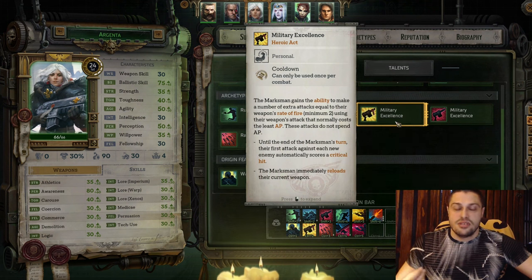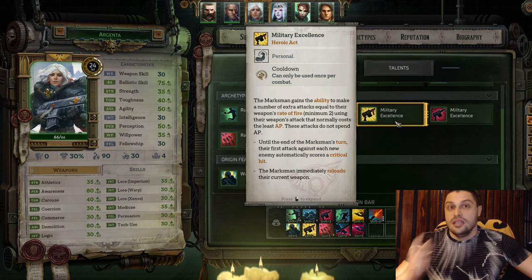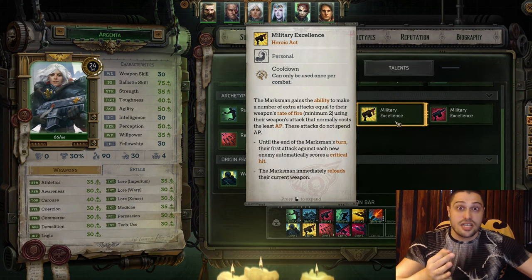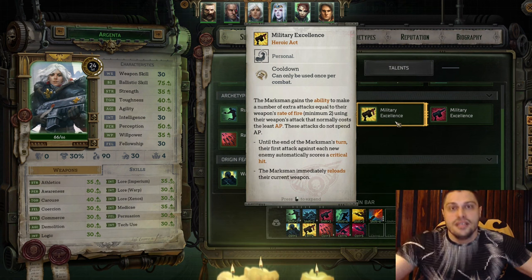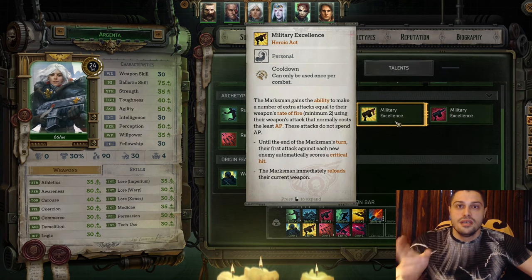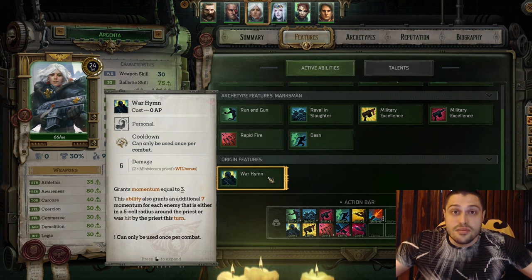Do not hesitate to use Argenta's ultimate, especially when there are a lot of enemies since she deals a lot of AOE damage. With this ultimate you wanna fire a bullet into every enemy, keeping the last action available for a Burst attack. So it's single shot, single shot, single shot into Burst Fire - that's the maximum output of the ultimate.